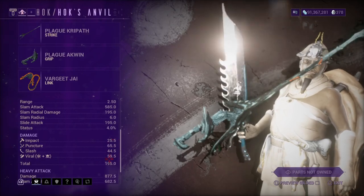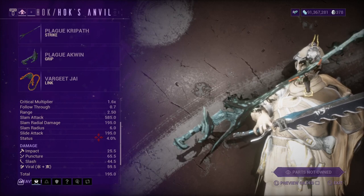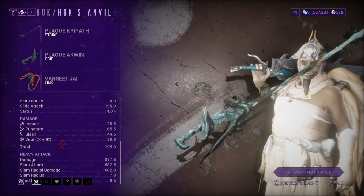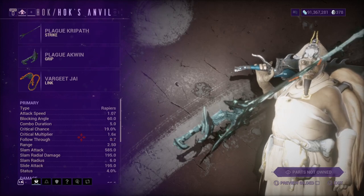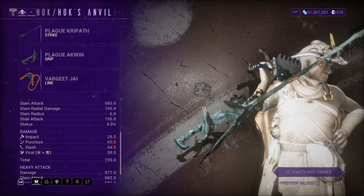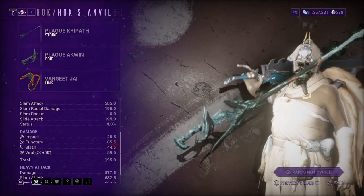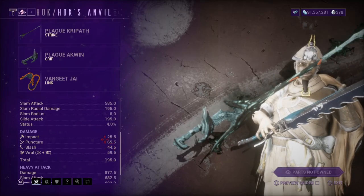Some weapons don't really need critical chance and some do; some need status and some don't. You can build it however you want, but critical chance is something you're definitely going to look for in a melee. And this Zaw looks really nice — it's got amazing slash damage, high puncture, decent impact, and amazing viral damage as well.